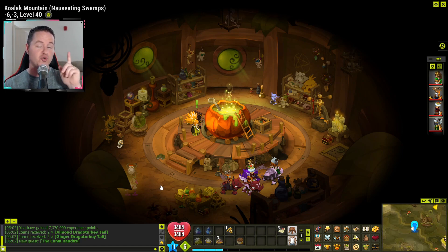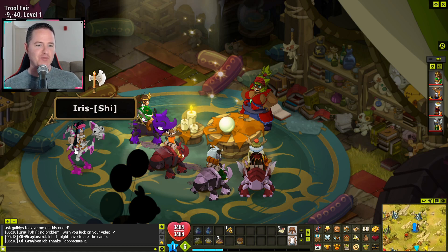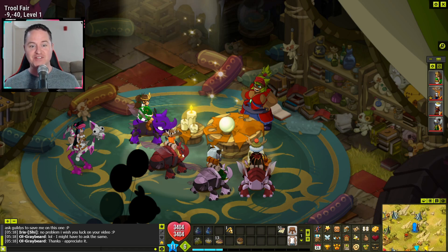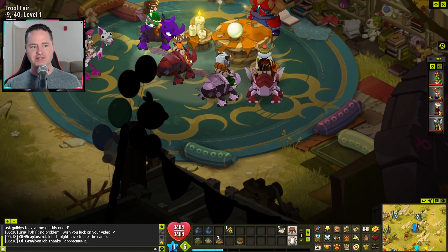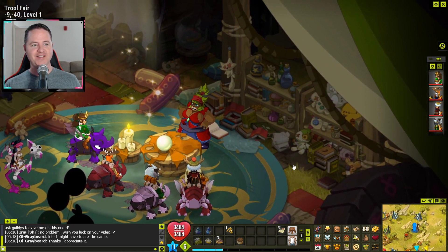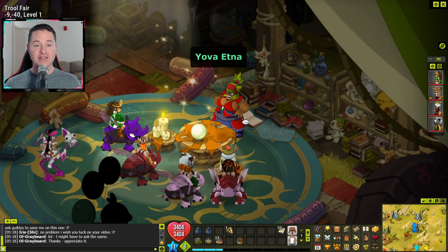We head up to the troll fair to find the seer we're supposed to talk to. I actually had a really nice conversation with a player named Iris, who I think is from the old Sheikah server from the merge — thanks for the advice on how this is going to progress. The room here is pretty cool with little voodoo dolls and sausage-like decorations. The seer is Jova Etna, a very striking character.